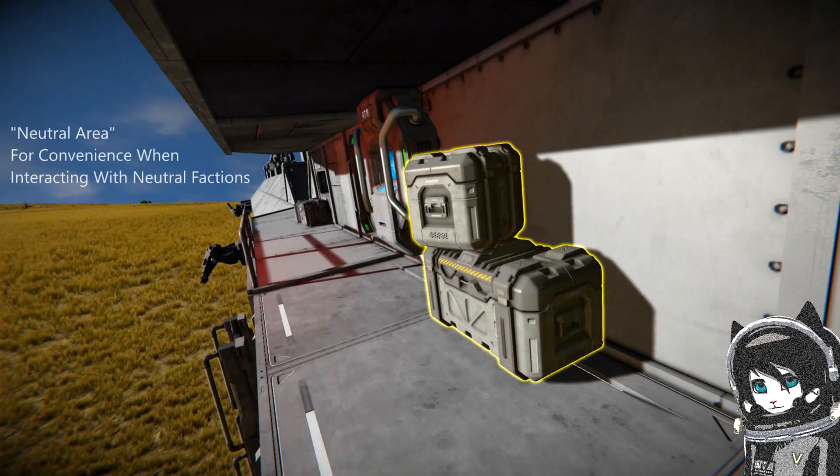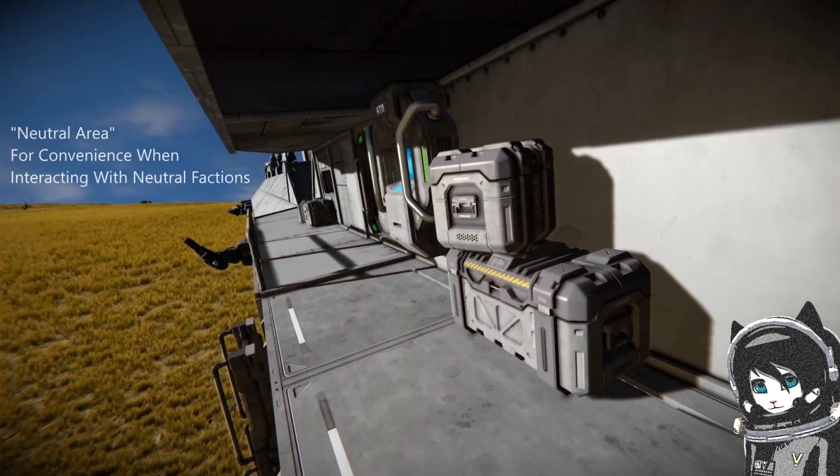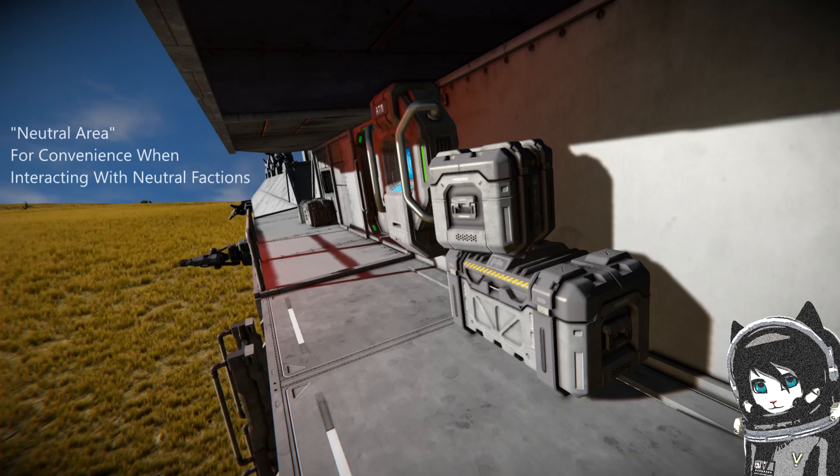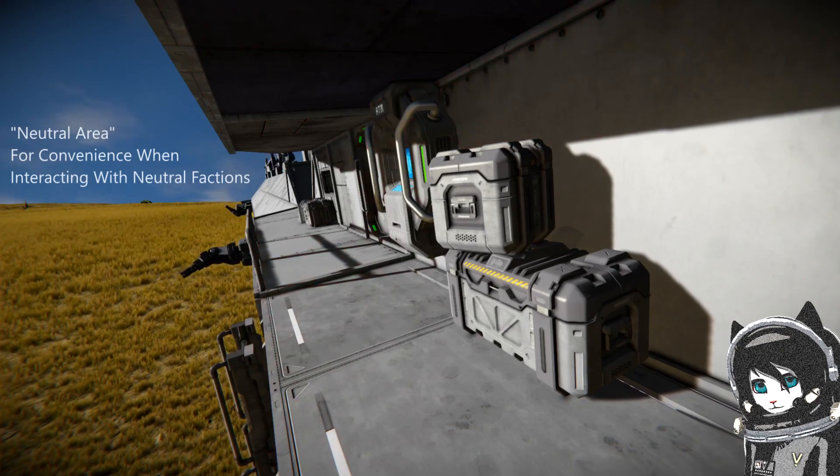This is what I call the neutral area, or neutral faction area. For those moments where someone from a neutral faction wants to give you something or drop something off and you're in the middle of doing something, you don't have to share your cargo or gatling guns to allow them access and worry about unsharing later. You can just tell them to put things in the boxes or freights outside, which is very handy — especially with the new higher PCU limit on the official servers. The extra PCU cost isn't too bad.